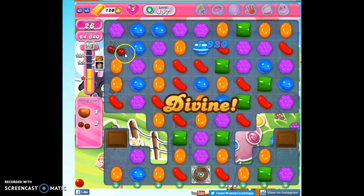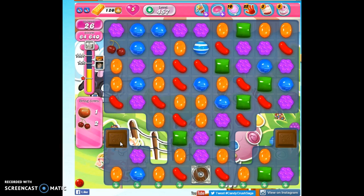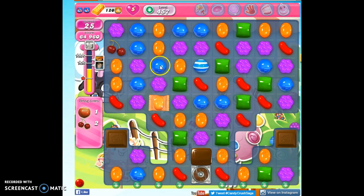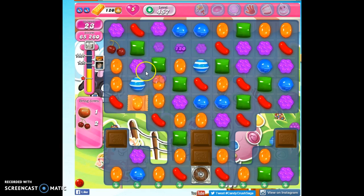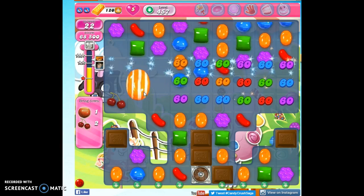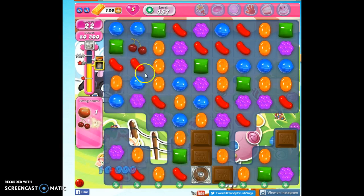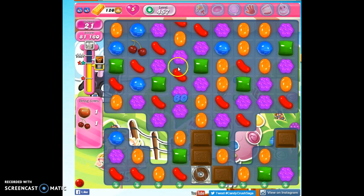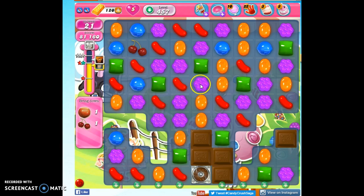Alright, so now we have this — it's along the side and we've got this chocolate to take out. So I'm going to try to make a striped and wrapped combo. And that was easier than I expected. This will be the second of two candies, so I'll have two more after this. Hopefully they'll drop down more toward the center, that's always a little bit nicer. Now I have this to move over this way, but it may be eaten by chocolate. So I'm going to hope for it but not expect it.